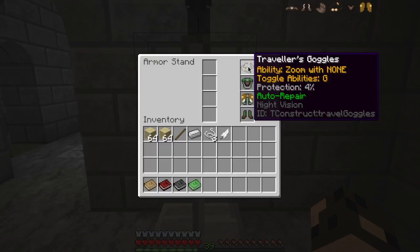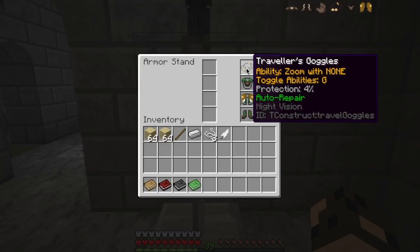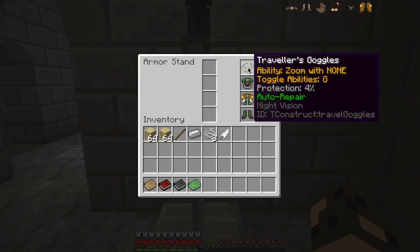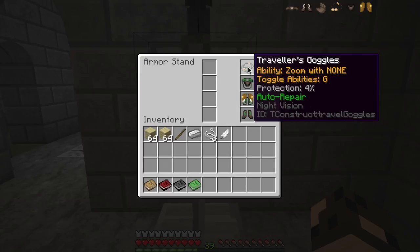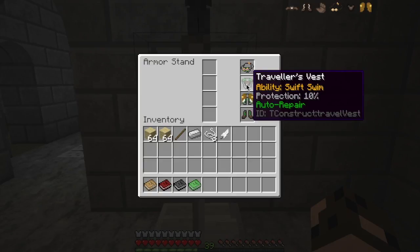I've also given it auto repair, which means that any damage you take it's going to correct over time — you can see there's no damage on this armor now, and I've certainly been hit a bunch. It also has the ability to zoom, but I haven't added that because I don't really need it. The Traveler's vest lets you have swift swim, and that's one of its natural features, and then I added the auto repair.